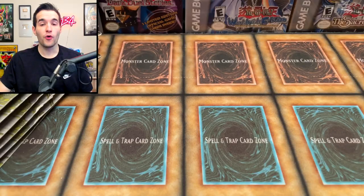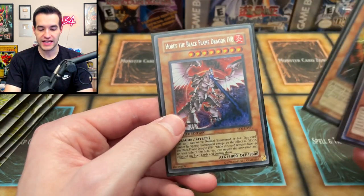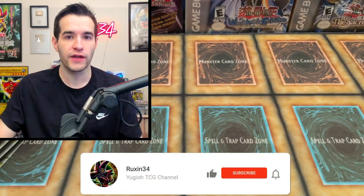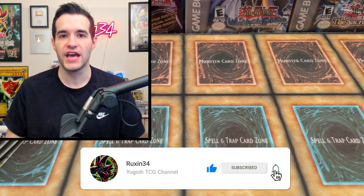Let me know in the comments. Before we hop into it, we have a giveaway. I'll be giving away these 3 secret rare dragons: the Spirit of White, the Phoenix, and the Horus the Black Flame Dragon. All you have to do is like the video, be subscribed, turn on notifications, and let me know if you think 5Ds or GX will win this battle.